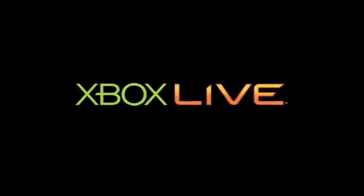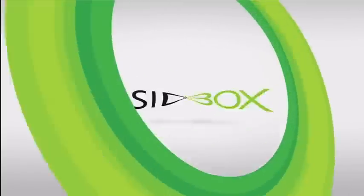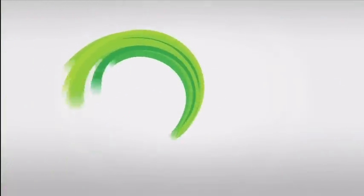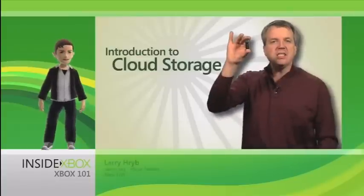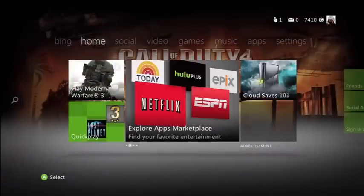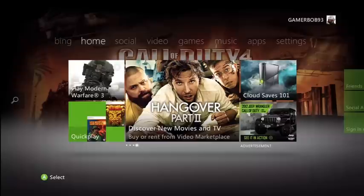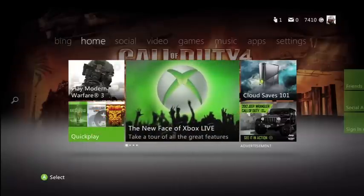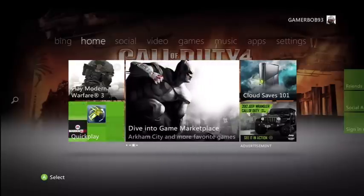Let's check out Cloud Saves. It's like an Xbox 101 — this is my memory unit with all my saves for the games I'm playing. You could just check that out on your own. You see on the upper right — your friends, messages, and gamerscore all at the upper right for you. It doesn't really scroll.